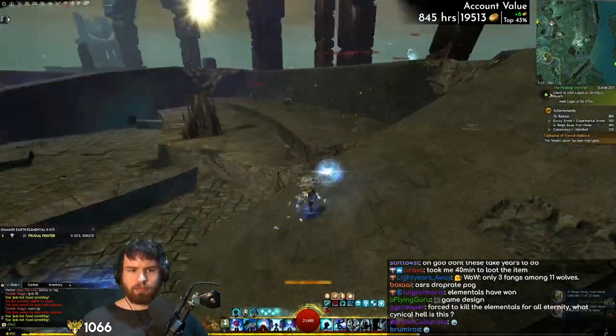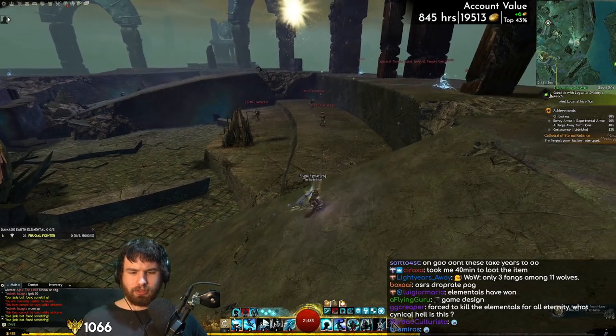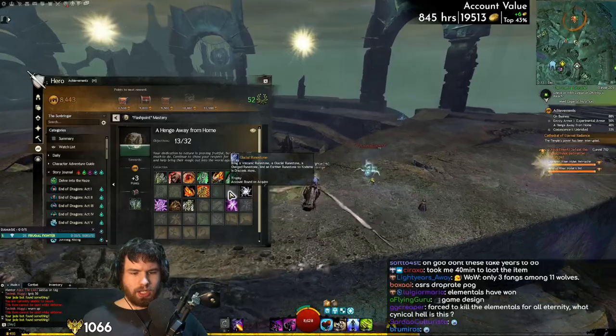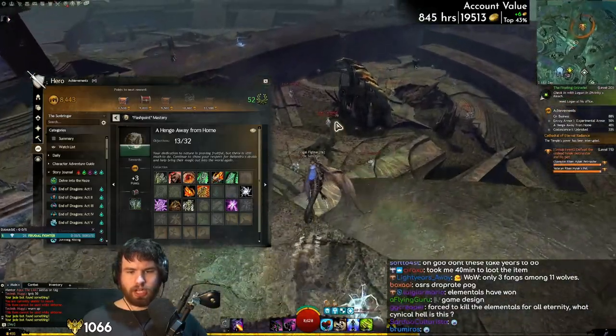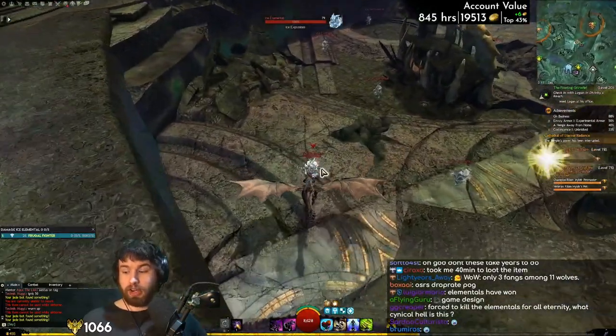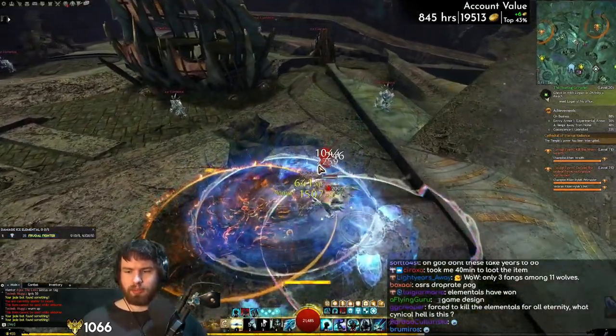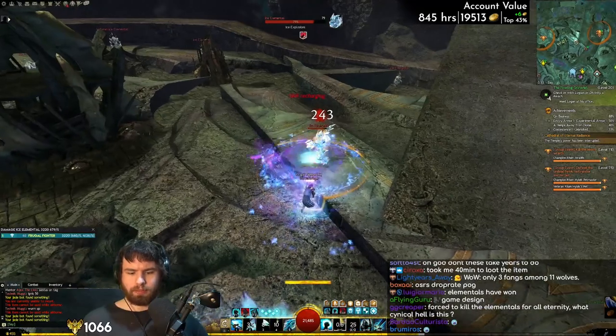And now we need the water elementals — actually, ice elementals. We need glacial. Here we go. That's a very neat trick for this. So if you're on the druid backpack or someone is on this step, this is a really good place to do it. That's all of that done.